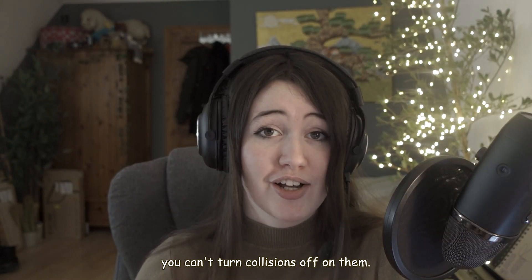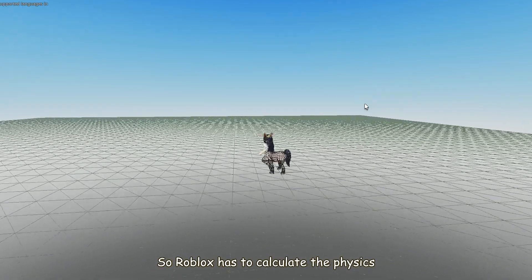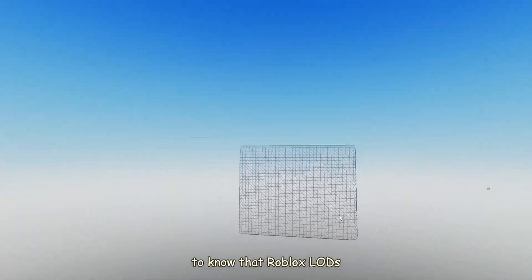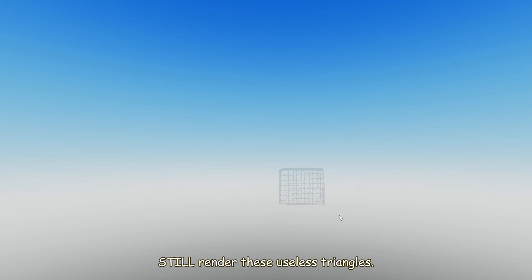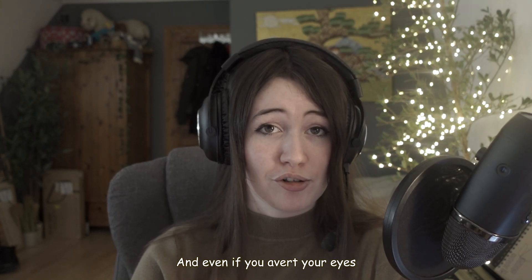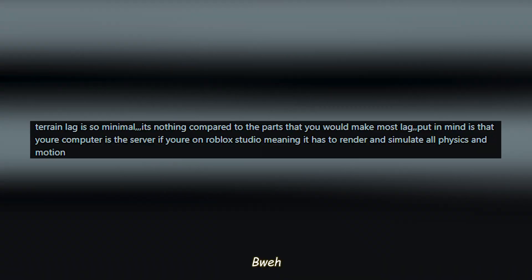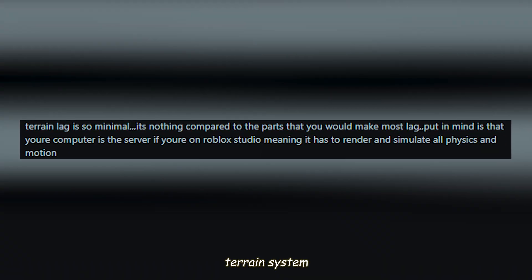And of course you can't turn collisions off on them, so Roblox has to calculate the physics of every single one of those thousands of triangles. Roblox's LOD still renders these useless triangles, and even if you look away from this absolute monstrosity, they're still being rendered. And yet people say 'using Roblox's terrain system is so much less laggy than using meshes.'